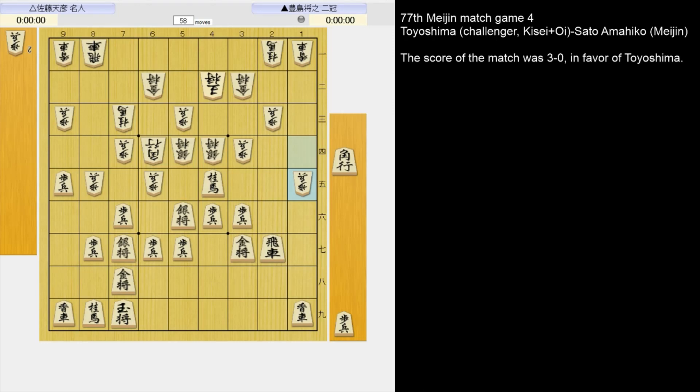Now Toyoshima instead played 1-4 pawn. Instead of 5-2 king, if you took the pawn, 2-5 bishop threatening the lance with no way to defend it. So he had to let Toyoshima take the pawn. 5-2 king — just defend the edge. This is a little better for black.